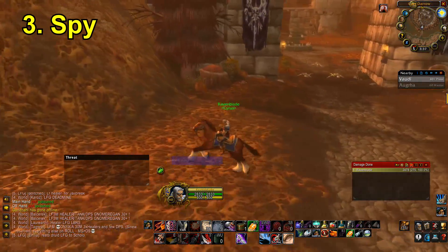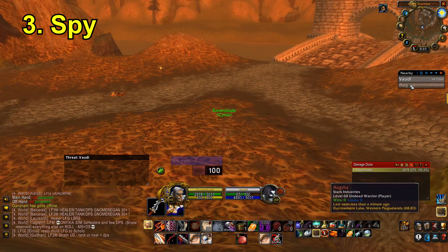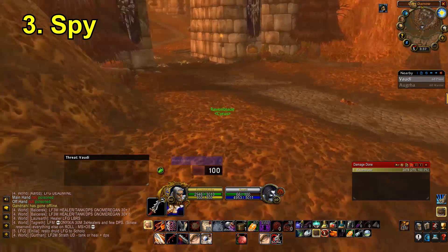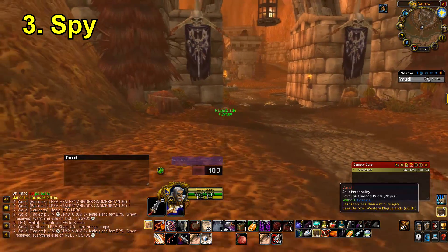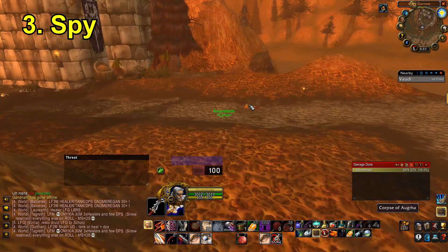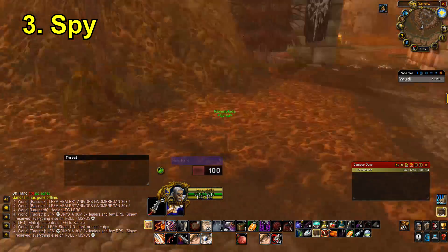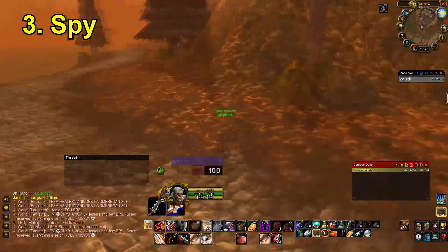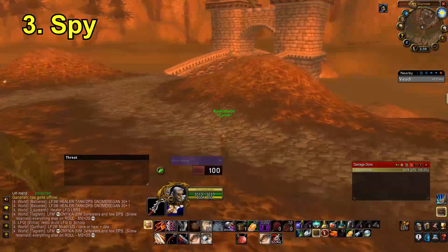The next addon is called Spy. You can see the frame here — nameplates appear when enemy players are detected nearby. So I just detected that priest over there, and there's a warrior here whose corpse is there — when he resurrects he'll probably appear in the frame. Basically whenever enemy players are close by, this addon will tell you they're nearby and you can target them to figure out where they are.